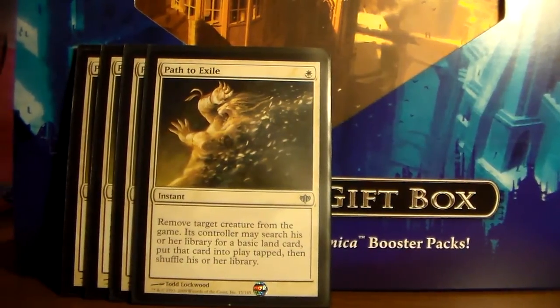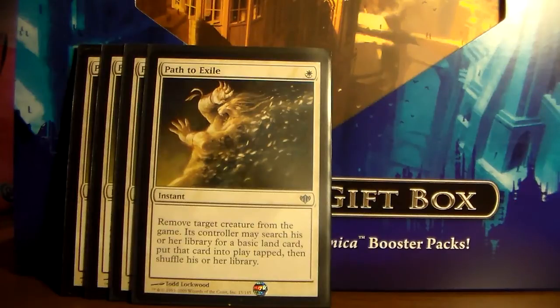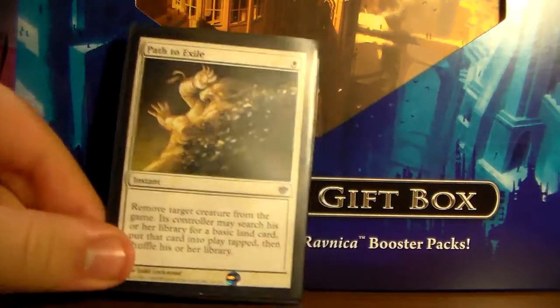Here we have a playset of Path to Exile. This is not even as necessary as the Inquisitions — it's just a really good removal spell to help slow down your opponents. Obviously this only works against aggressive decks, but almost every other deck in modern uses some nice aggressive creatures. It's really cheap mana-wise, so it doesn't really slow down how quick you're going to be casting your combo. If you don't want to pay for the Paths, you can get any other form of cheaper removal, such as Go for the Throat, Despise, Doom Blade, or Terror.